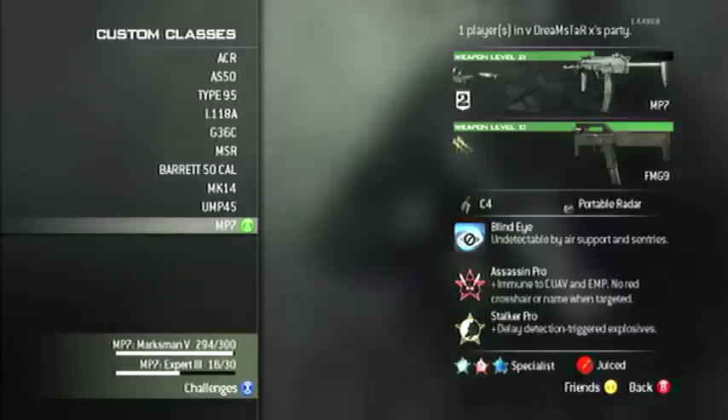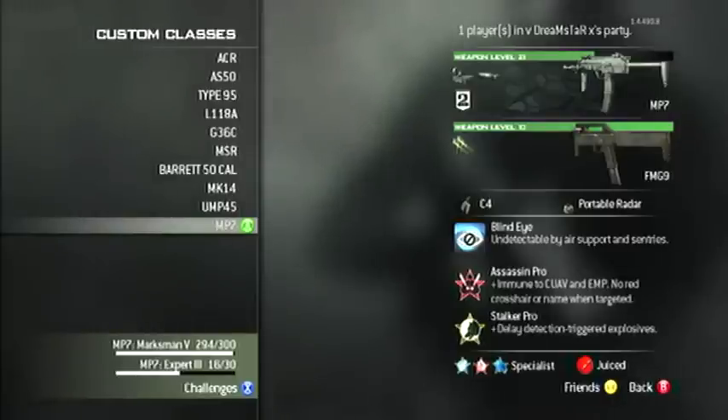For perks: Blind Eye, Assassin, and Stalker. It's kind of important that you have Stalker Pro and Assassin Pro, because of the EMP and the triggered explosions — you can sometimes die from that, so you need the Pro versions for those two perks.